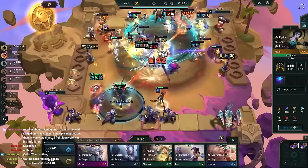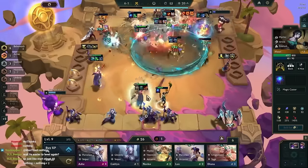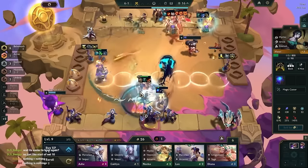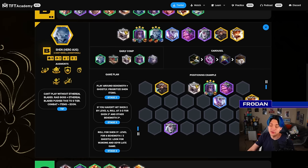If you get Raid Boss and Ethereal Blades, you probably just top 2 the game for free. But if you're able to get Shen to a pretty good spot with 6 Behemoth and rush that, you'll usually cruise to a top 4. Tempo matters a ton — that means hitting Shen 2 early and getting 3 items on him.